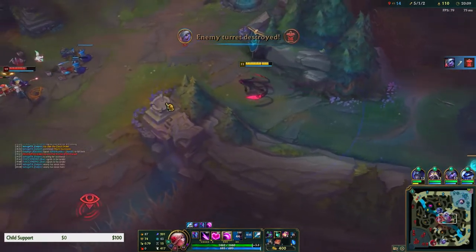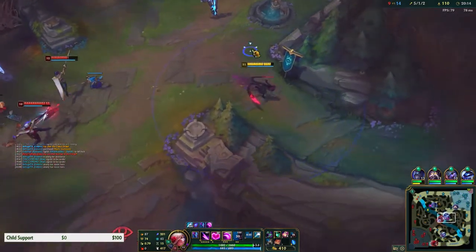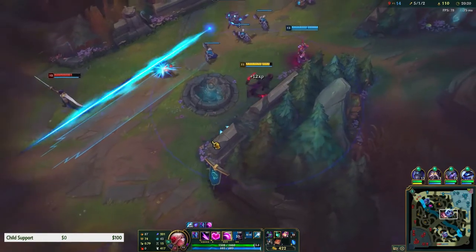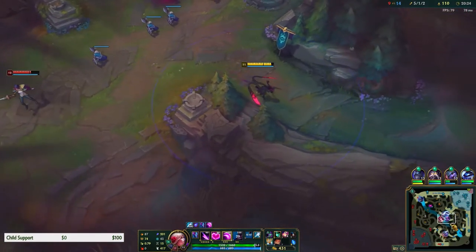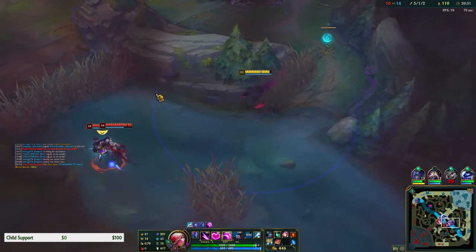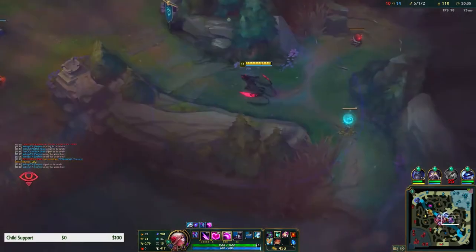We can kill someone. There is a pink ward here so I'm not trying to go through there. Xerath, if you can catch someone... oh no, Tristana. There's a pink ward here, I can't do anything with that pink ward there.